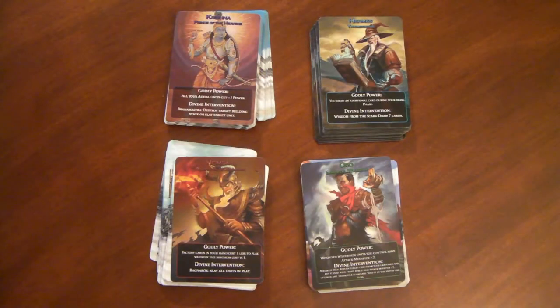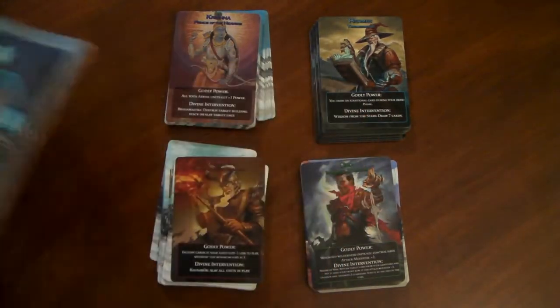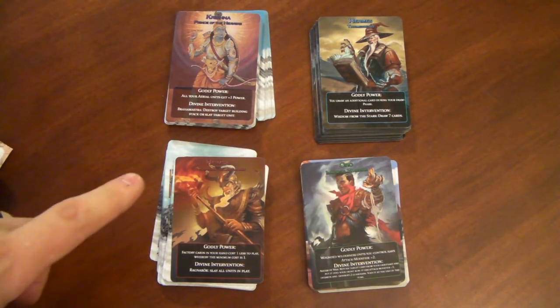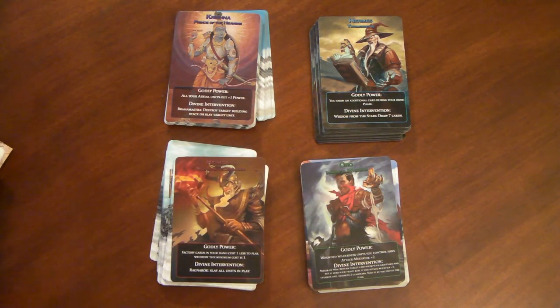What you'll get in a copy of Anti-Diluvian Wars Extermination is this nice rulebook, which has plenty of examples and full color pictures. You're also going to get four different decks. This is a 2-4 player card battle game, and with one box you have everything you need for four players to play — no need for each person to purchase their own copy. You're ready to go with only one box, which is really great.